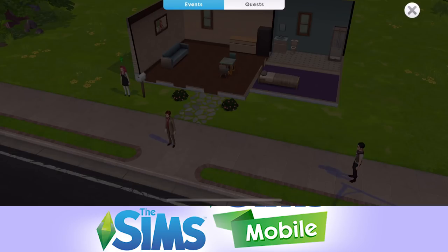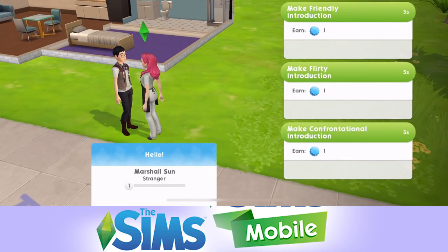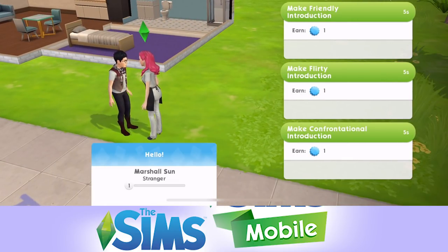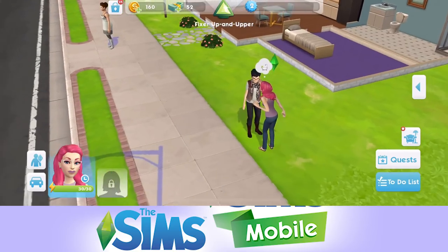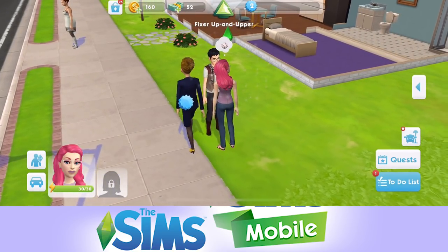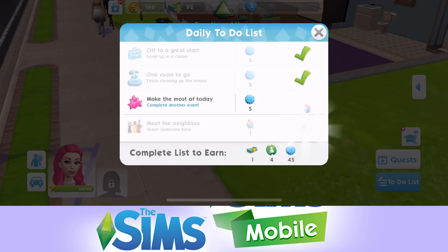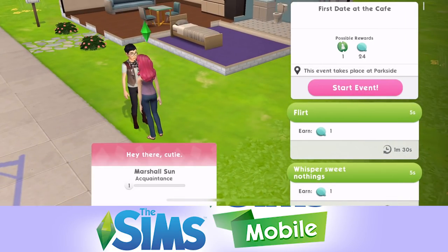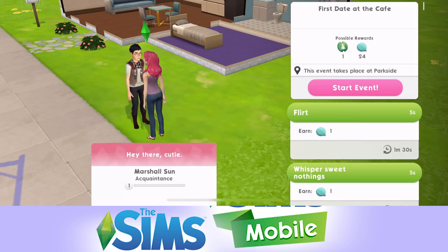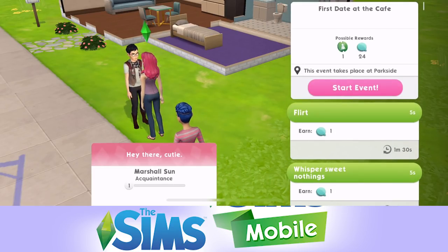There are people walking around outside. If we just click on one of them, we can greet them and that will be our 'meet somebody new' element. This guy here is Marshall Sun. Let's make a flirty introduction. When that's done, just click on the tick. We get XP for that and then we can collect our reward - we get a cupcake. Cupcakes instantly fill up the energy of a Sim.